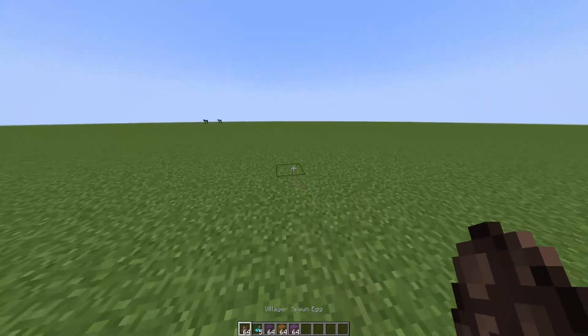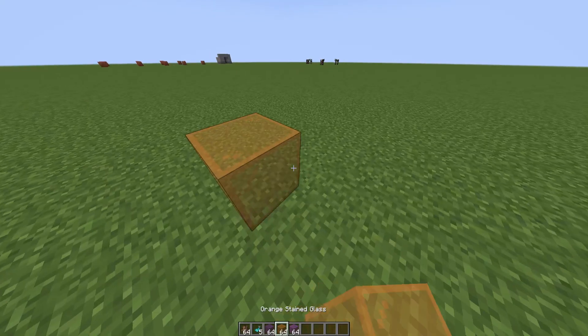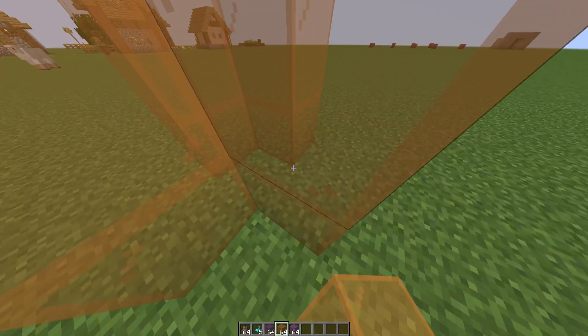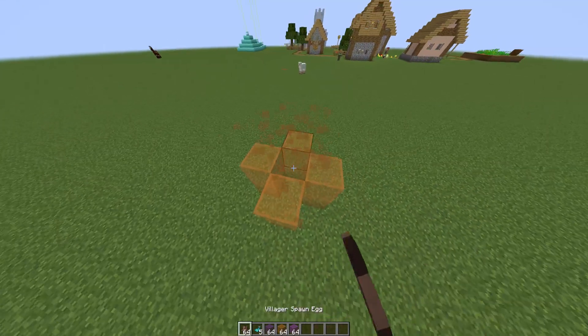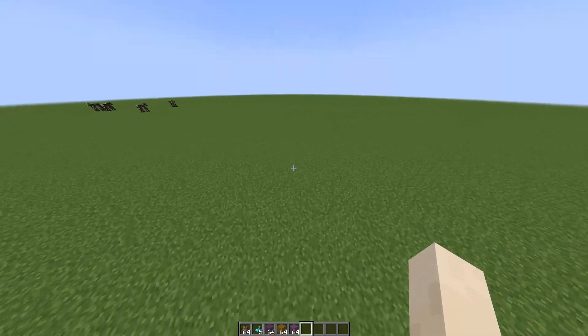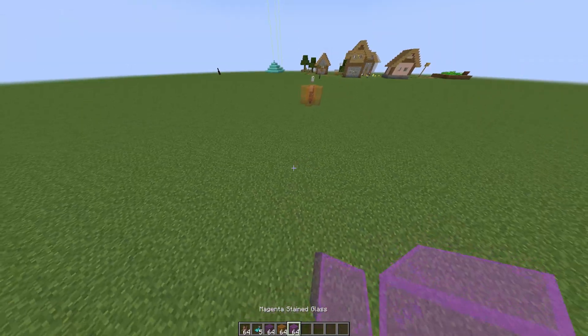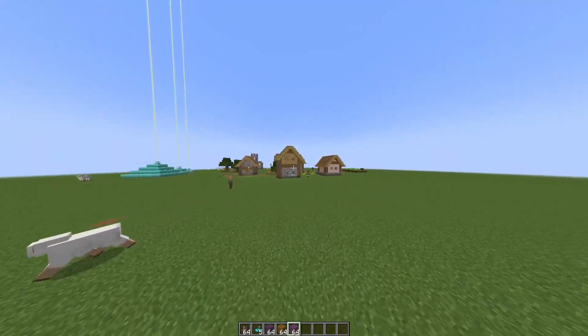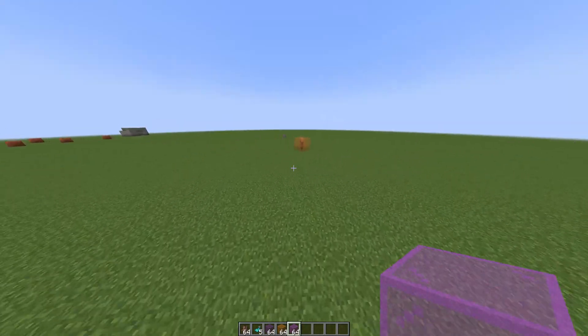Let's put the villager somewhere in there, like that. And you want to attract this villager to come to a specific point over here. We have a nearby village which might be a problem, but let's see if it works.